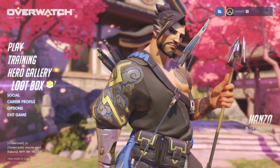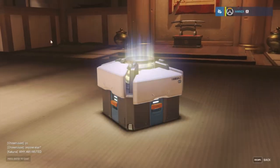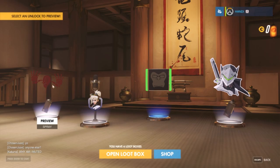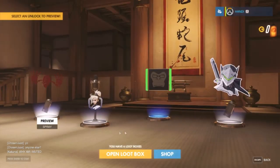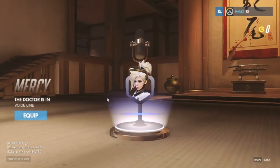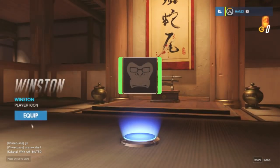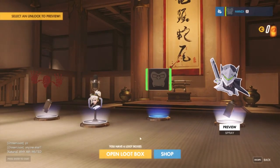Let's go ahead and open our first loot box — I haven't opened any of these yet. We got a spray for Sombra; we might as well equip everything since there's no reason not to. We got a voice line, 'The Doctor's In.' We also got a green item — I like the green, so I'm going to equip that. And we got a spray for Genji, equipping that too.